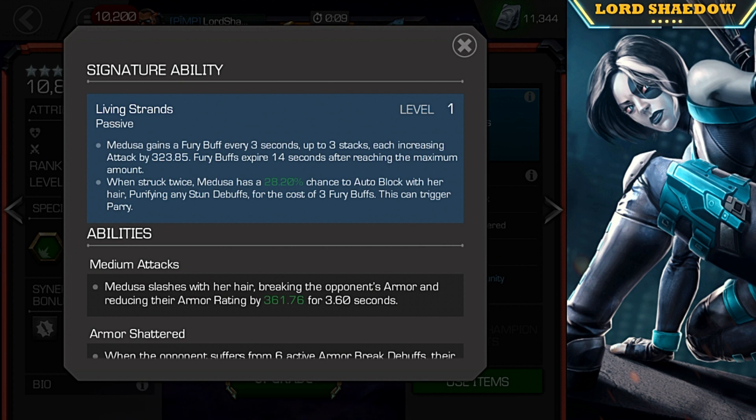I had the gem and I also had a rank up gem, so it was perfect. She gains a fury buff every 3 seconds, up to 3 as I mentioned earlier. They each increase her attack by 323, and they expire after reaching the maximum amount. When she's struck twice, she has a chance — going up the higher her signature level is — to auto block with her hair and purify any stun debuffs for the cost of those 3 furies. So now you can see that synergy where she has 6 furies — this is only going to cost 3. So if she has 6, she still has a chance to trigger this twice. Very, very nice, and it can trigger a parry if you have that mastery trained.